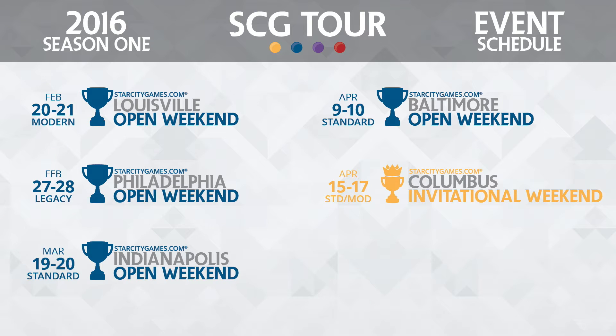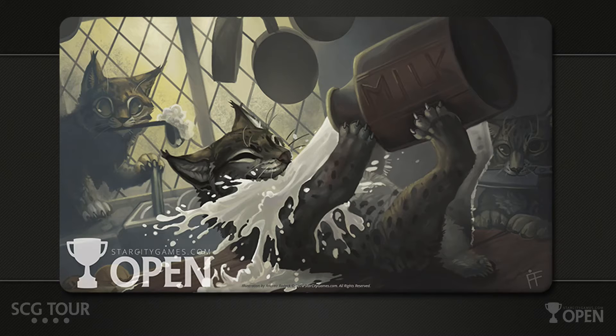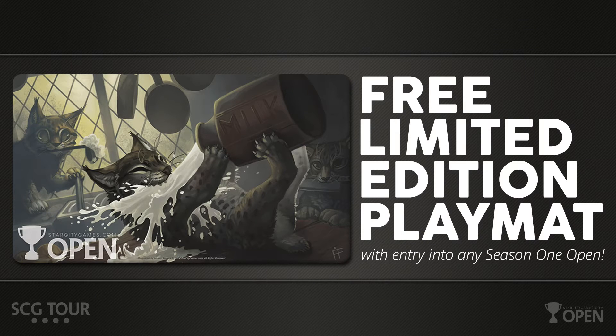There's a lot to be earned for the rest of the season — a lot of narratives come to a head at that Invitational. Also, if you play in any of our open weekends or classics, you're able to get a Kitchen Lynx playmat. My favorite is the murder cat in the corner — he's sneaky, trying to hide from your view. These are free limited-edition playmats with entry to any Season 1 open.